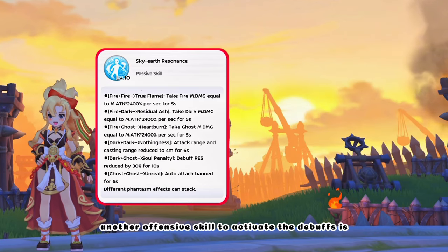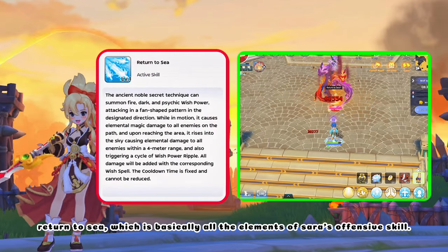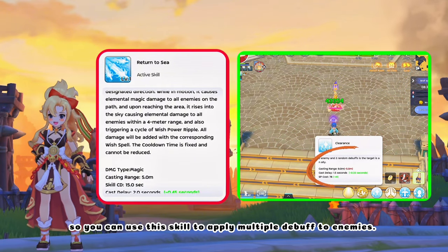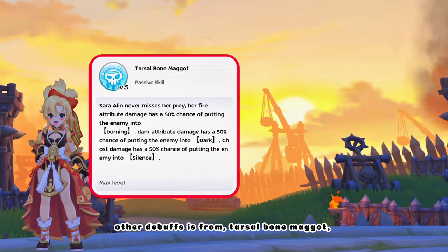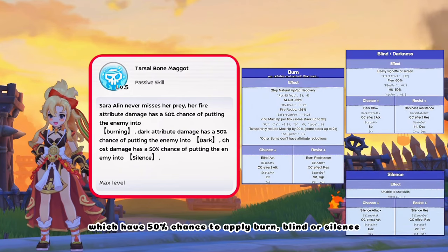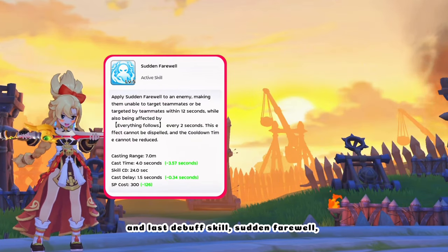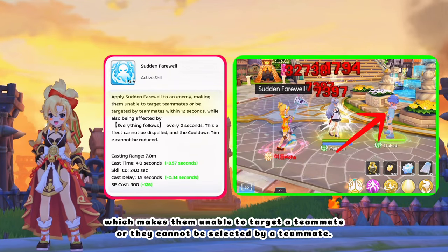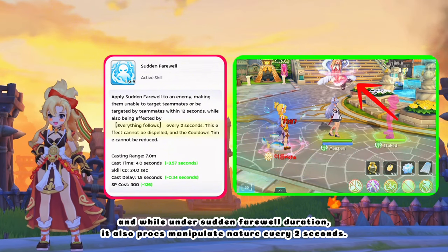Another offensive skill to activate the debuffs is Return to Sea, which uses basically all the elements of Sarah's offensive skills. When it reaches the area, it will leave a ripple effect, so you can use this skill to apply multiple debuffs to enemies. Other debuffs come from Tarsal Bone Maggot, which has a 50% chance to apply Burn, Blind, or Silence to enemies depending on the element of the skill you use. The last debuff skill is Sudden Farewell, which makes enemies unable to target a teammate, and while under Sudden Farewell duration, it also procs Manipulate Nature every two seconds, with its Rune increasing skill delay of enemies.